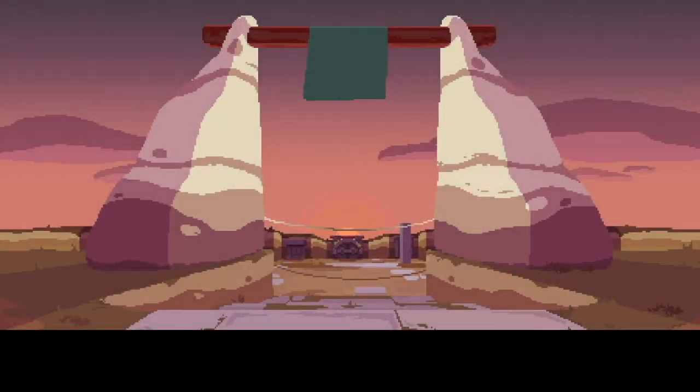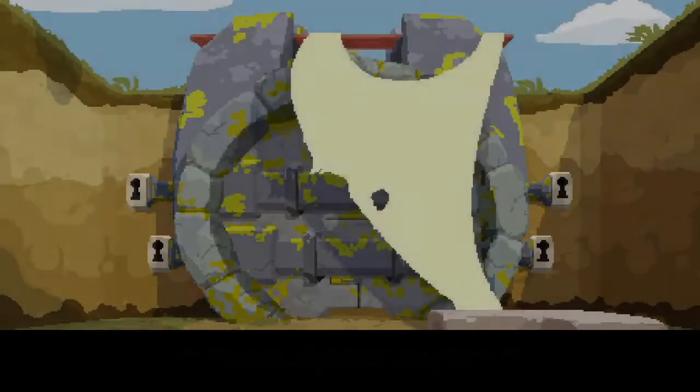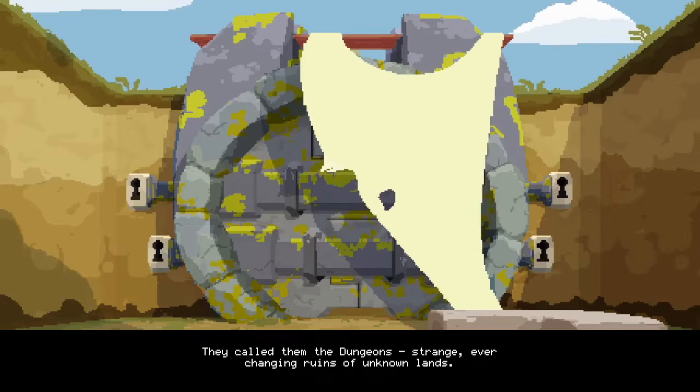Moonlighter is a 2018 release developed by Digital Sun, published by 11bit Studios. The game has three difficulty settings. It is a rogue-lite dungeon crawler slash merchant shop simulator with a heavy, heavy Legend of Zelda feel.